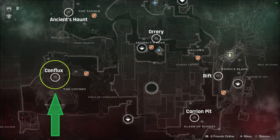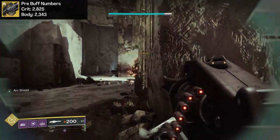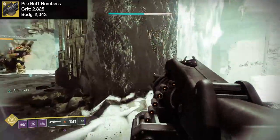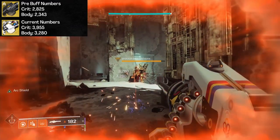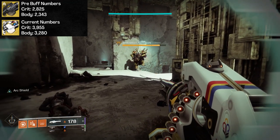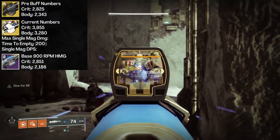PvE damage numbers are variable and will change depending on content scaling or enemy tier, so all testing is done in the Conflux Lost Sector on Nessus versus Carl the Colossus. Before the most recent buff, Air Apparent was seeing 2,825 points of damage on a crit and 2,343 to the body. Post buff, we're looking at 3,955 on a crit and 3,280 to the body — that full 40% damage increase since Carl is coded as a major. Remember, it's only up 20% versus true boss tier targets.